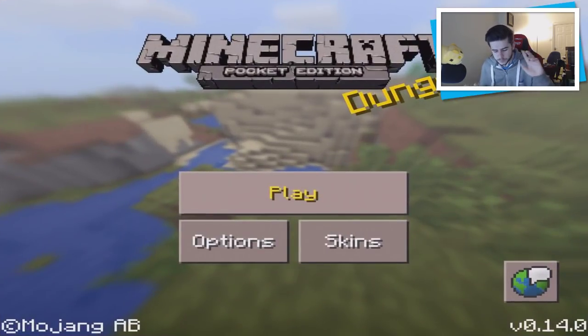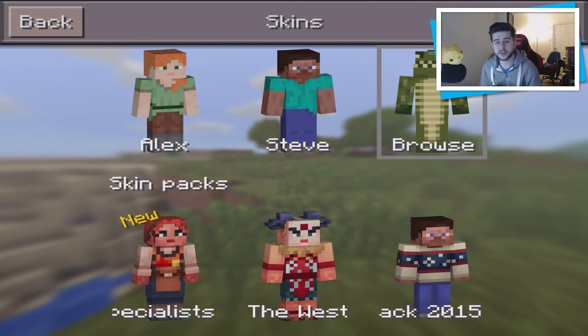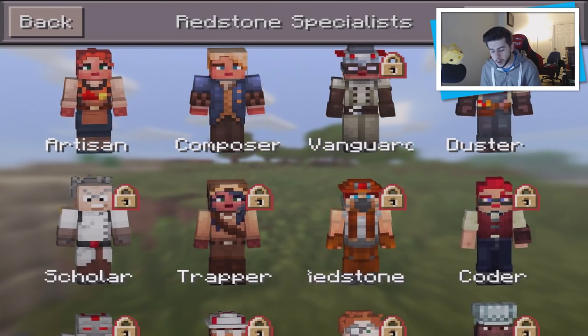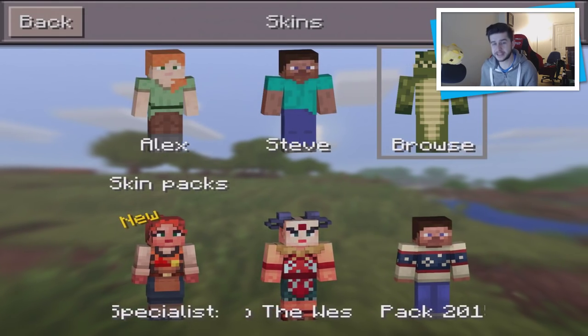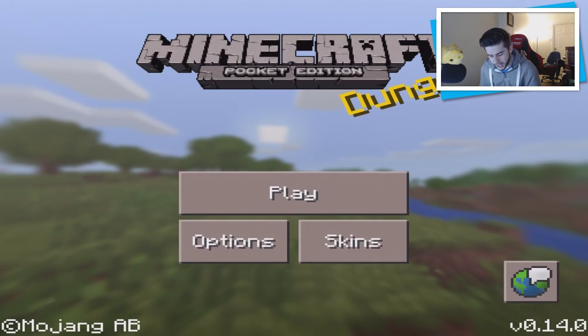The first thing I want to cover is the new skin pack called the Redstone Specialist. You get two free skins, or you can buy more for £1.49 — around two dollars. They're extremely cheap, but considering you can use your own skins, I don't think it's really needed.